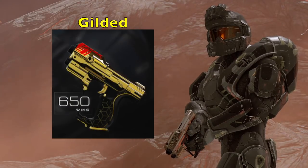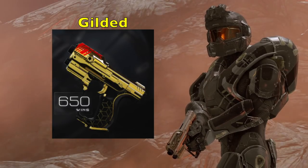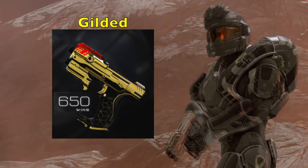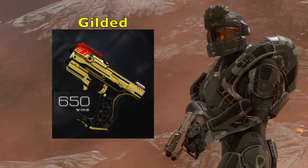The final weapon skin is called the Gilded Target Master weapon skin. You get it at 650 PVP wins. This one just looks amazing — it has that gold look, a golden Magnum with a little bit of red decals on the front. Pretty insane. I really like the designs of these Magnum weapon skins.